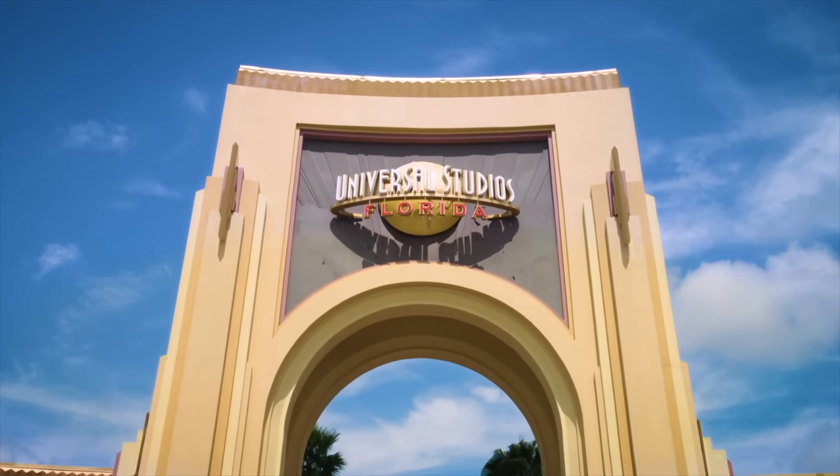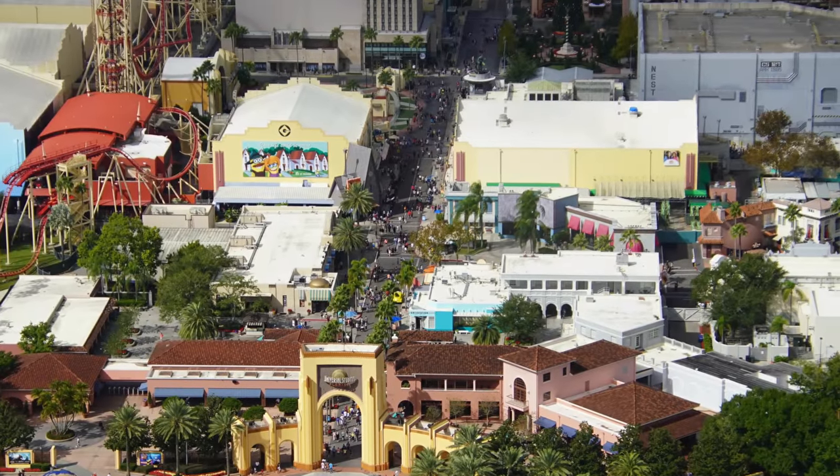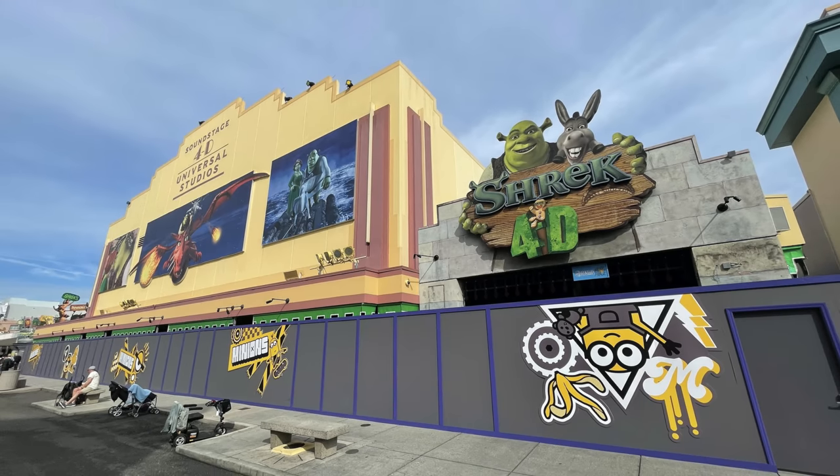Once you've made your way through the entrance of Universal Studios Florida, you'll be entering straight into the first area of the park, Production Central. Made to look like a film set, most of the attractions are housed within sound stages.